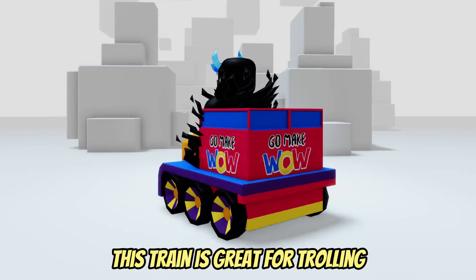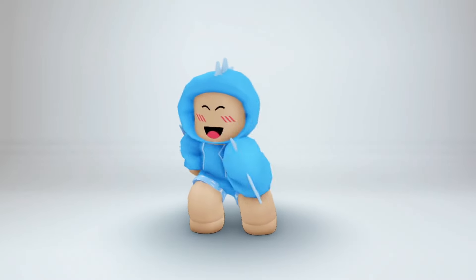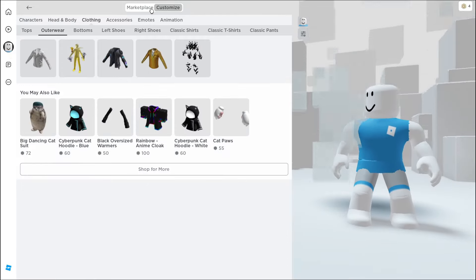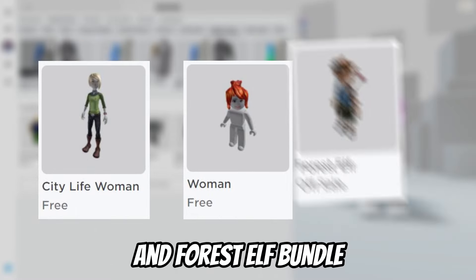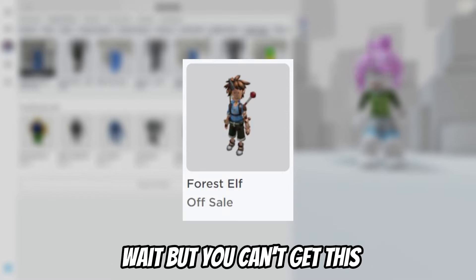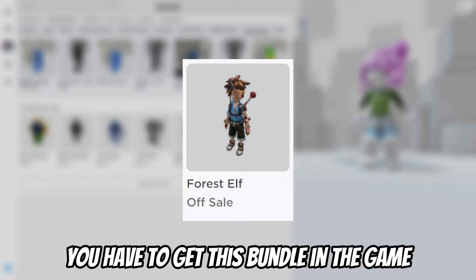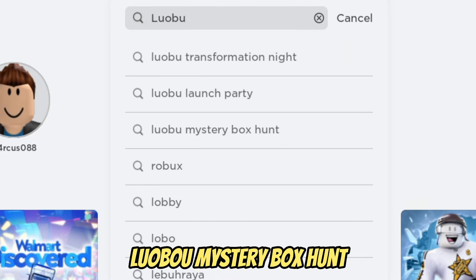This train is great for trolling — it's sure to add to the collection. To get a free mini avatar, first you need to pick up these free bundles from the Roblox marketplace: the City Life Woman bundle and Forest Elf bundle. Note that you can't get the Forest Elf bundle from the Roblox market — you have to get it in-game. Search game 'Luobu Mystery Box Hunt.'